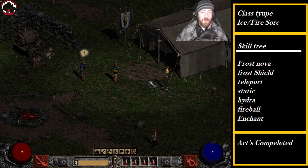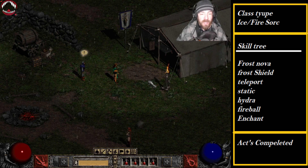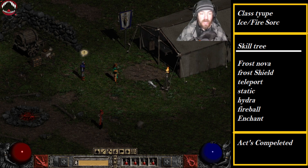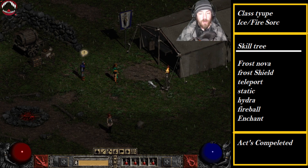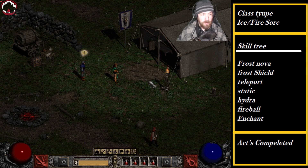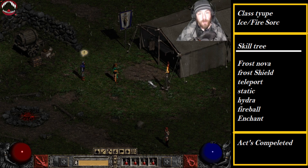Welcome back to Diablo 2. We're going to be doing a Frost Nova Hydra Sorceress, basically another hybrid character. We beat the game with the Kickerson, beat it with a Rabies Druid which I realized was on hardcore mode, beat it with our RP Necromancer, and beat it with our hybrid Jav Boson. So this is going to be another hybrid character.